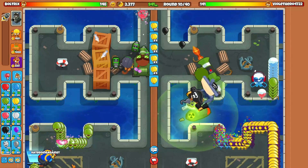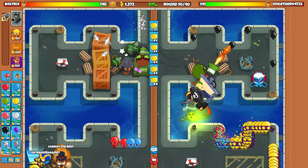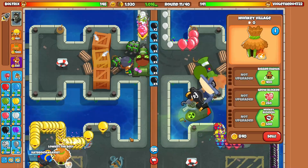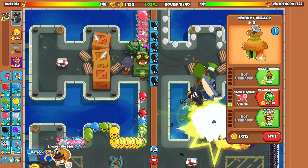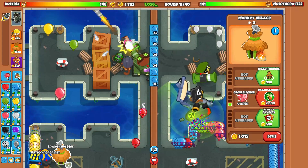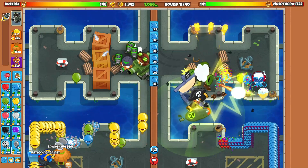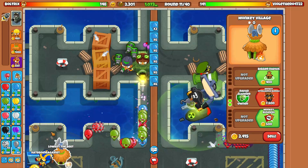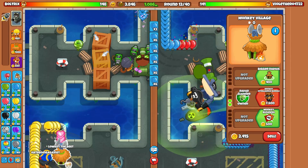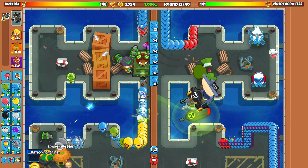We're gonna need camo detection, so we'll probably have to go for a radar scanner village. It's round 10, I didn't realize it was already this late. I'm also sending black balloons — I'm throwing right now. Let's go for the radar scanner upgrade. The next balloon trap that spawns should have camo detection. The balloon trap that existed before upgrading to radar scanner would not have camo detection.